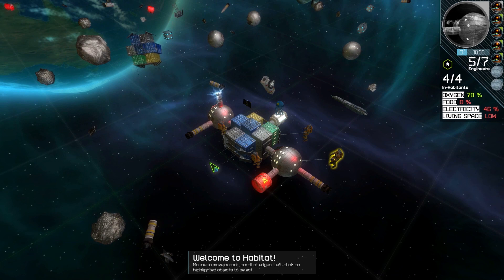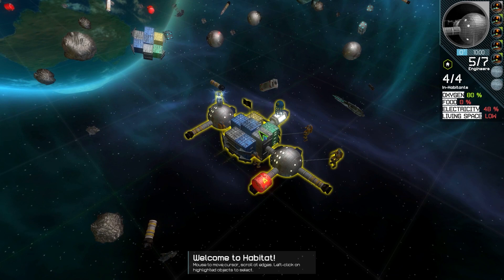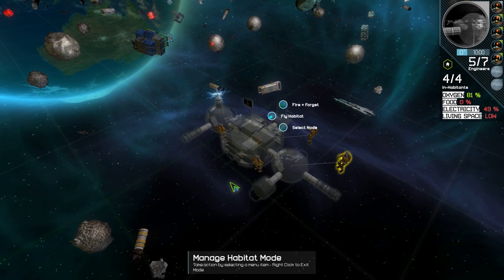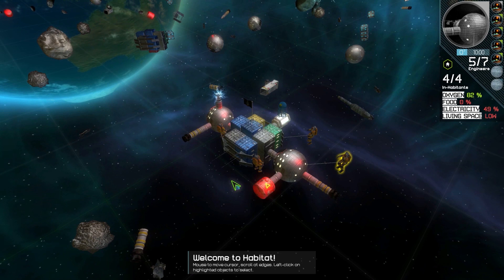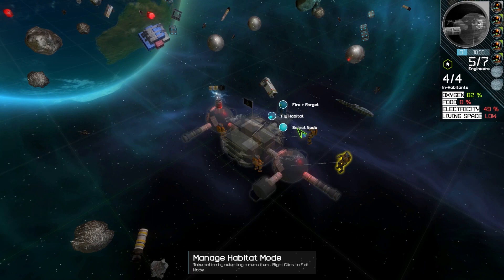Hover over the habitat so the entire thing lights up, then left-click on it. You've entered habitat management mode. The little message box at the bottom of the screen now has a different mode displayed. The modes are a little bit like web browser history — you can always back out. In Habitat, you do that by right-clicking or hitting Escape. You also see some menu items appear over the habitat. These menus are the primary way we do context-sensitive things in the game.